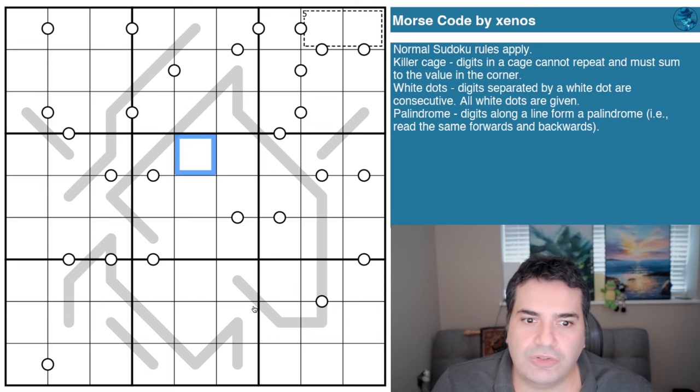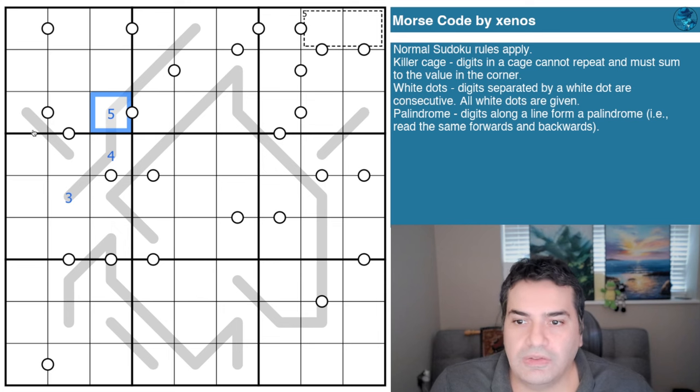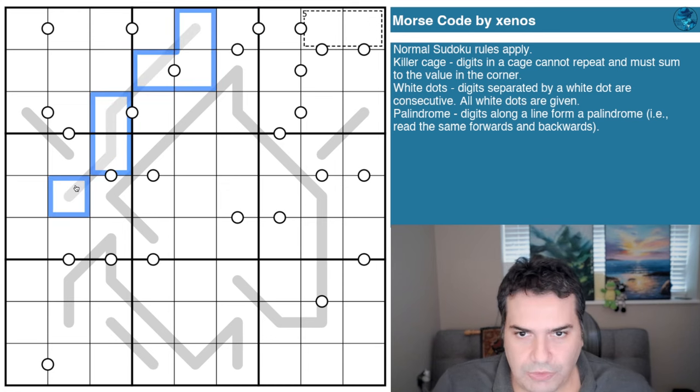We also have palindromes: digits along a line form a palindrome, reading the same forwards and backwards. For example, if a line reads three, four, five, it becomes three, four, five, four, three. That's all the rules. If you fancy decoding the message hidden in this grid, the link is in the description to play along. And with that, I'm going to restart the clock and see how I get on.